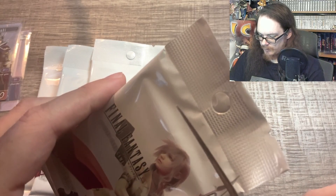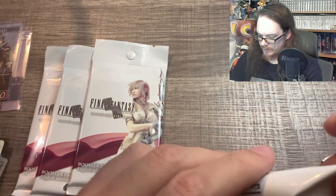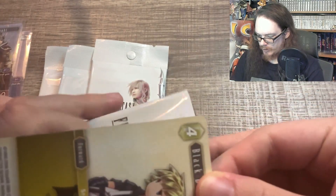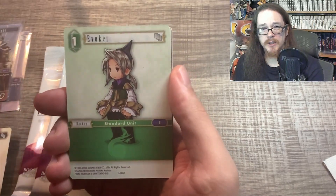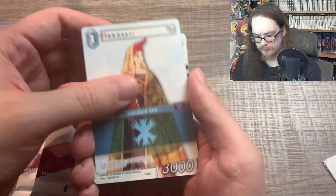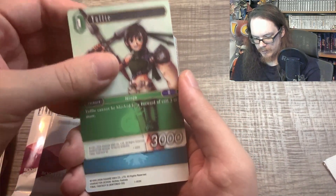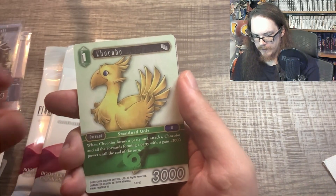The rarity on these cards — there are commons, rares, hero cards, and legend cards for this set in particular. There are full arts as well. But we are looking for the legend card, which is the highest rarity. The nice thing about Opus 1 is even if you get a foil common, if it's a really big character like from Final Fantasy VII, like a foil Yuffie, they're still worth a pretty penny. Cloud, Tifa, Aerith — because they're fan favorites.